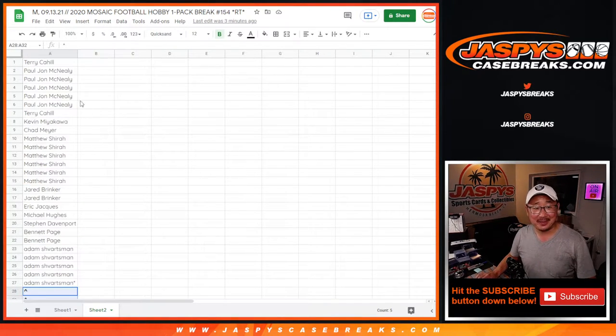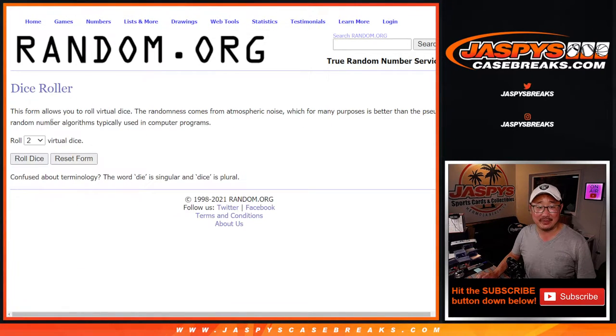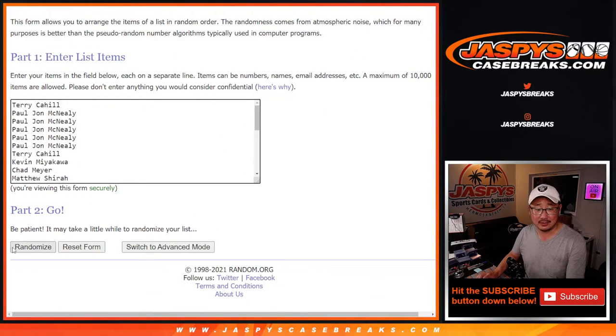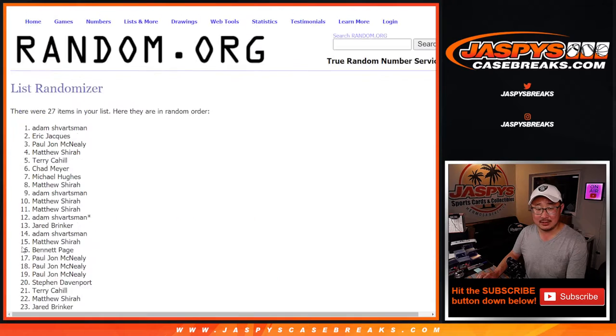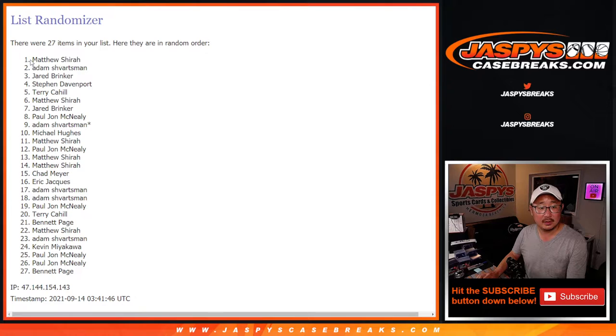All right, sorry. Exciting game. Three different dice — let's do the first one. There's the dice. Top five. After eight we'll get extra spots. One, two, three, four, five, six, seven, and eight. Top five right here.